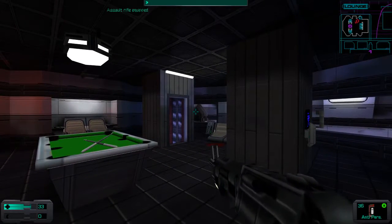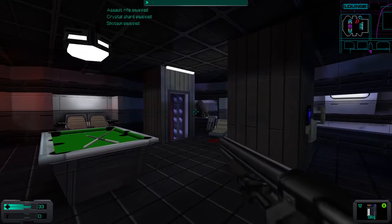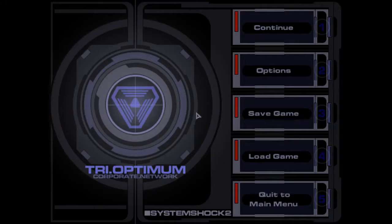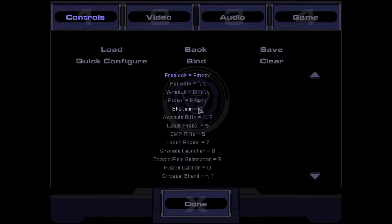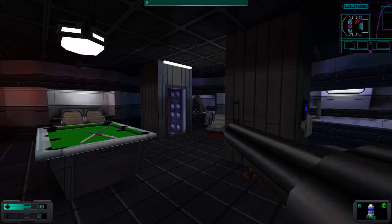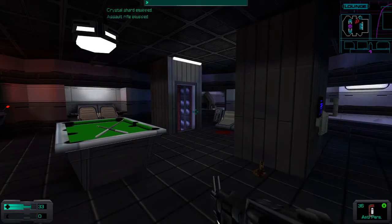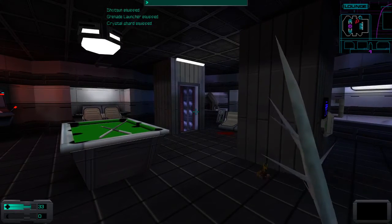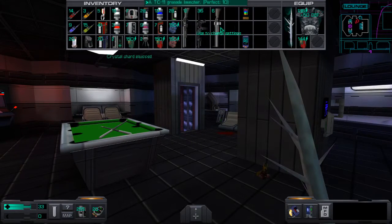There we go — wrenches are one, let's make crystal shard one. And we don't need pistol anymore, so let's make assault rifle two. This will mess up future playthroughs, although I think I can probably go back to defaults — but right now I just want my controls to not be crap. Done. So it goes one, two, one, three. Four is still awkward — I should make four the grenade launcher. So one, two, three, four. Look at that — my controls making sense. The actual weapons I'm using are all mapped to the primary numbers so I don't have to sit there and search for them.